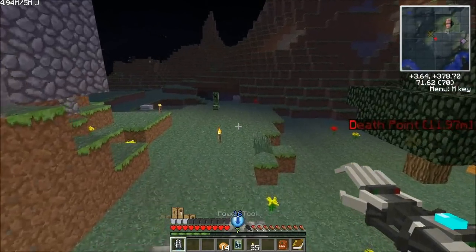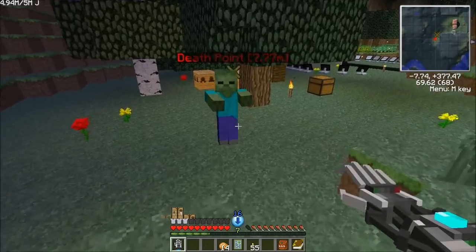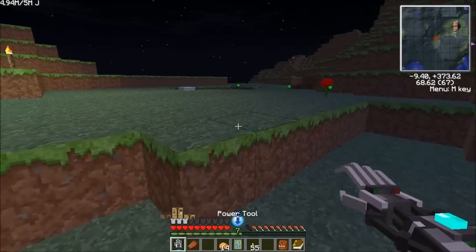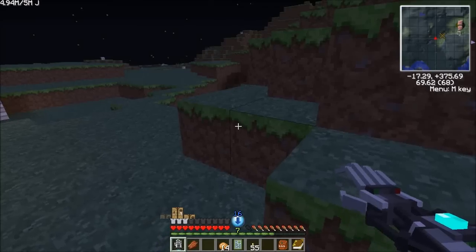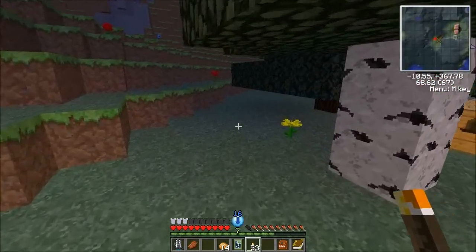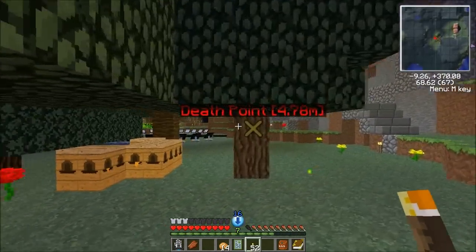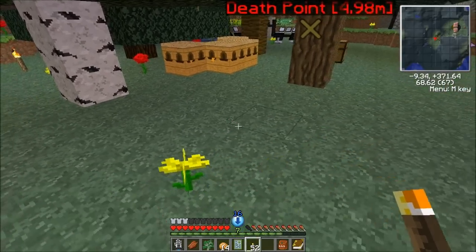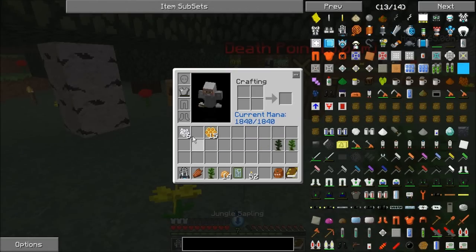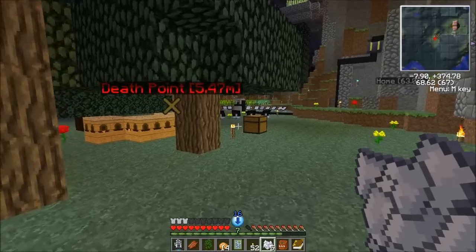After we kill the mobs that are cropping up around our farm, because I do not want to die again — walked out here a little bit earlier and got killed by Hecate. Let's go ahead and plant our apple oak right about here. Looks good. Oh, that's a big tree. Cool.